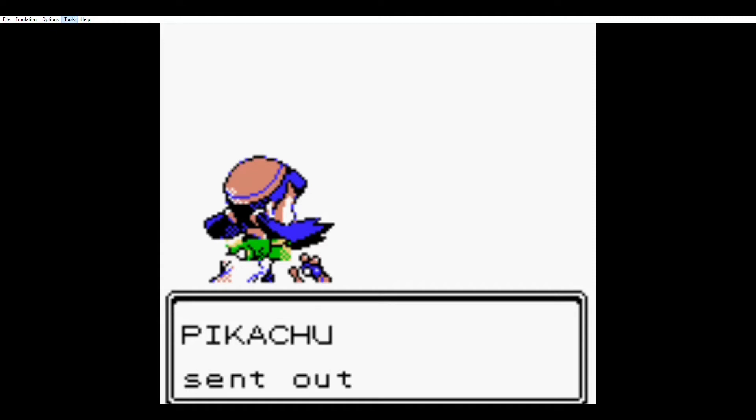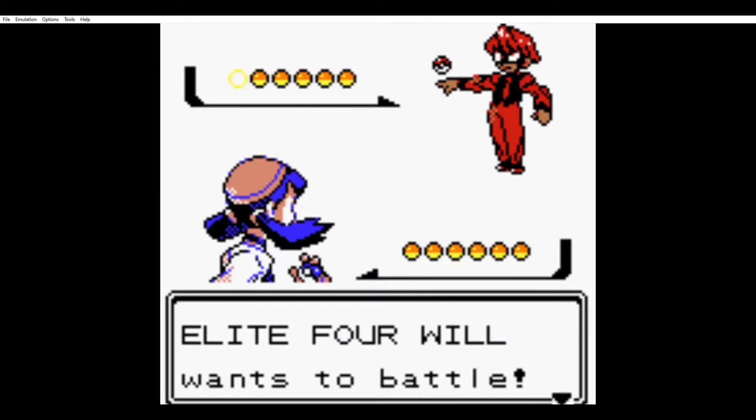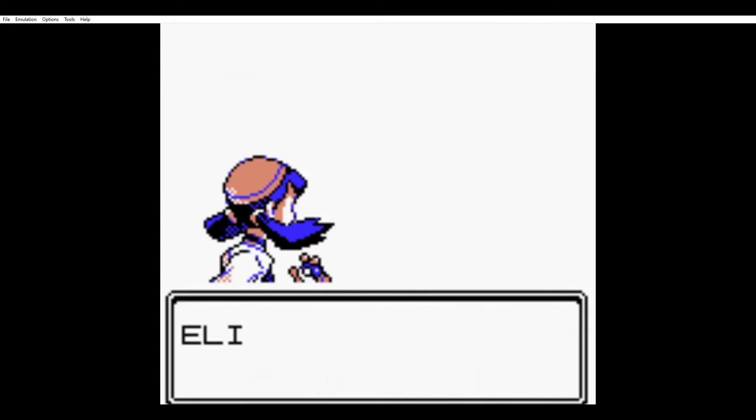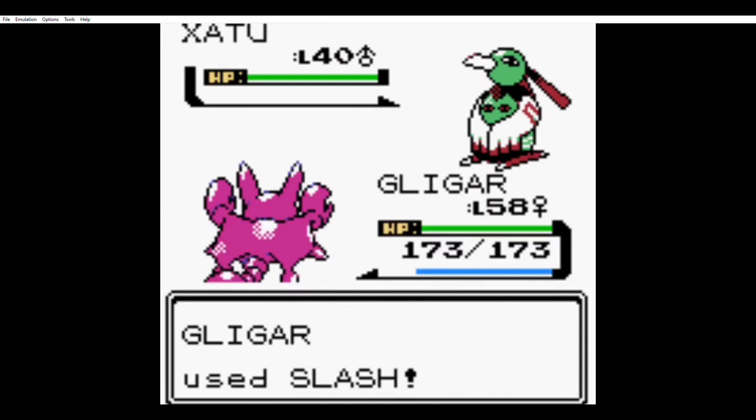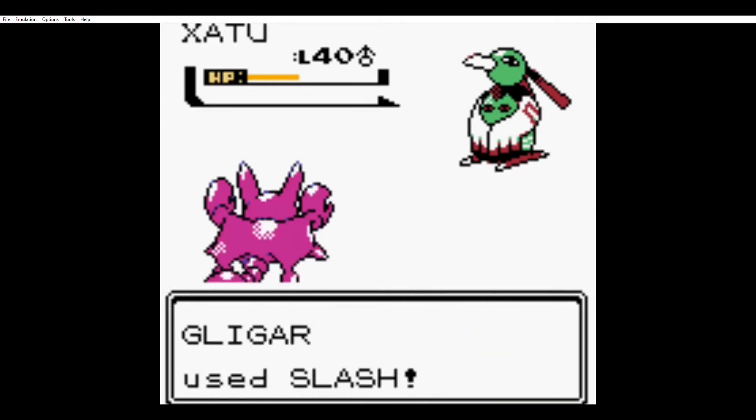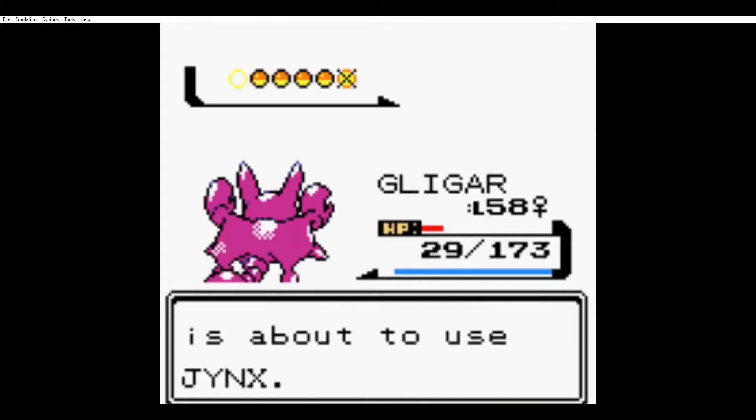After a quick battle with my opponent, I finally arrived at the Elite Four. At level 58, I was confident enough to give it a try. But Will's Xatu took a decent amount of my HP using Confuse Ray and Psychic, and Jynx took me down with an Ice Punch. Back for some grinding.